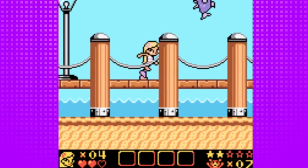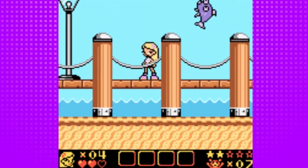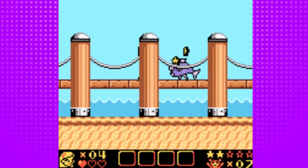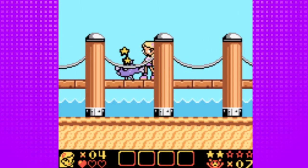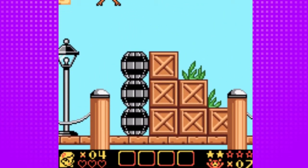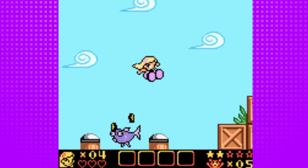Here we have a new enemy — this fish is basically like the Cheep-Cheep from Mario. What you don't want to do is jump on it just as it's leaving from underneath the dock, because it'll stay trapped underneath and you'll have to wait for it to despawn and come back. One thing I love about WayForward's earlier games is just the expressions they can give on these sprites — it gives all the enemies and heroes alike just such great character. It's a really neat touch.